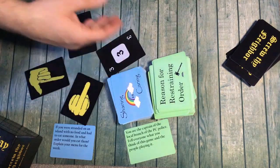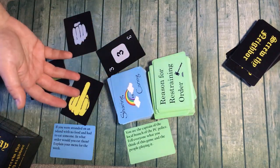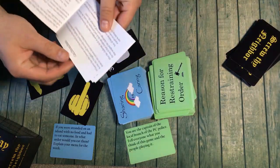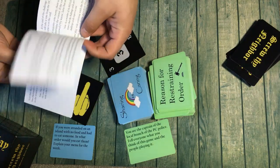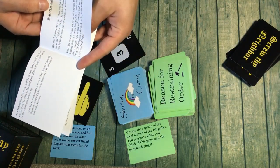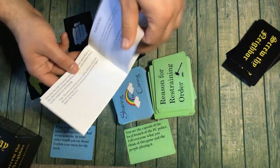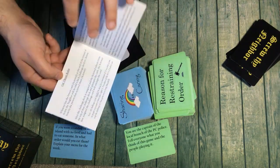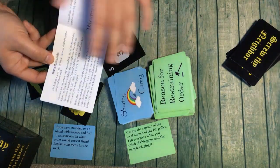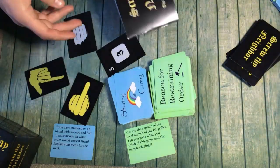Whoever has the most challenge cards at the end of the game wins. You set your own boundaries for when you want the game to end. There are actually three versions: the WMPDM rules, which is more of a socializing game where you're not competing too hard; the cutthroat rules, where you're actually getting points; and the drinking rules that incorporate the drinking cards. But as you can tell, it's a very straightforward game.